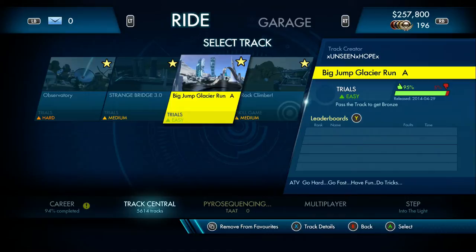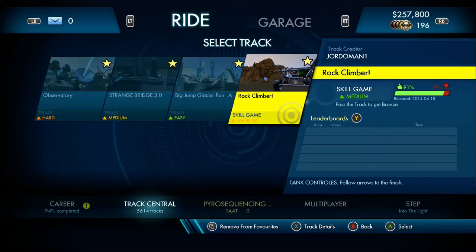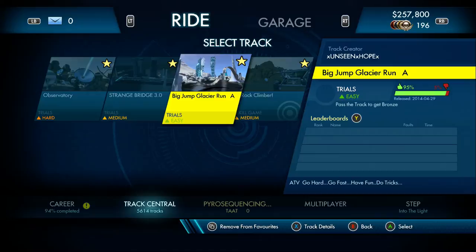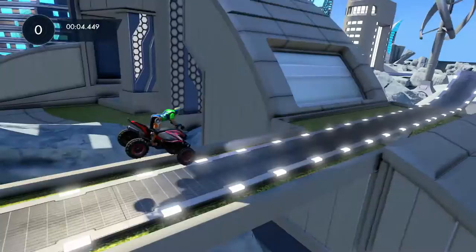Welcome back to more Trials Fusion. Today we're going to be playing some more Track Central user-created tracks. I've chosen an easy, a medium, and a hard track, all from the newest tracks available, and I've chosen another high-rated skill game which is medium, called Rock Climber. They've all got above 84% positive rating. We're going to start with the easy track, then medium, hard, and the skill game last. I've never played any of these tracks.